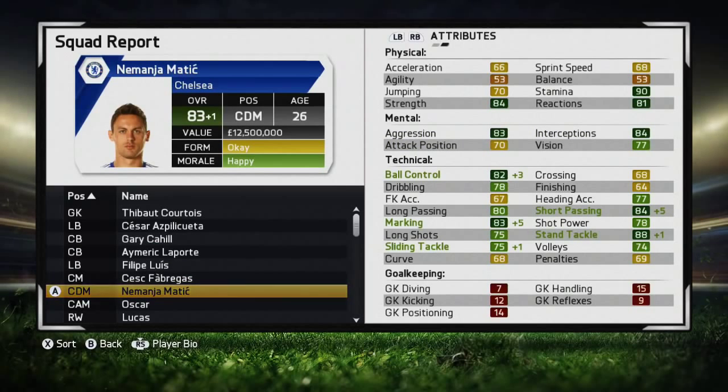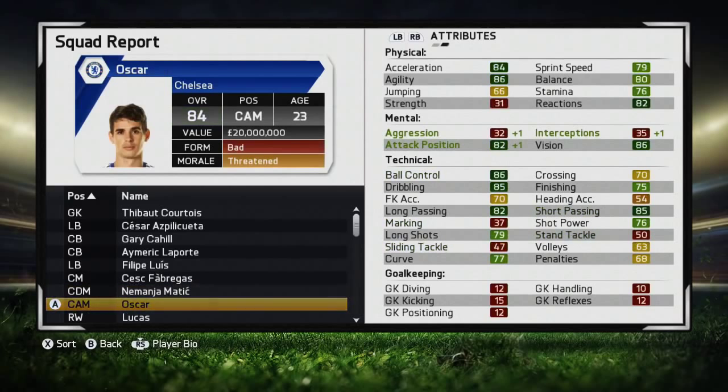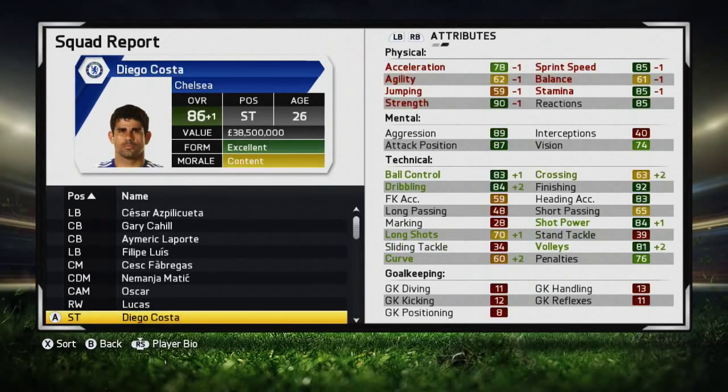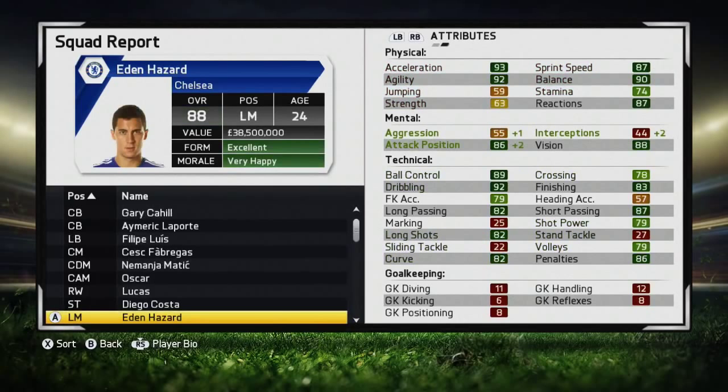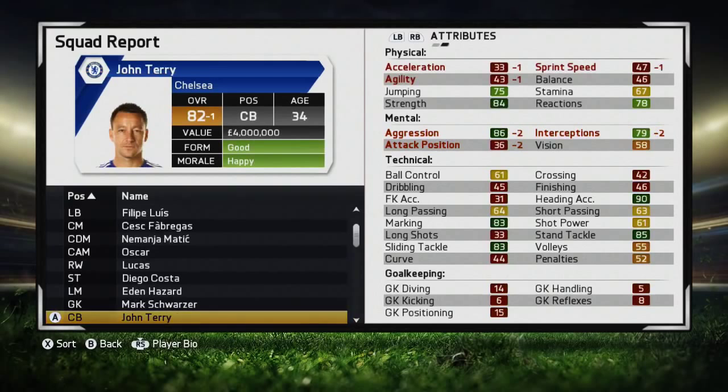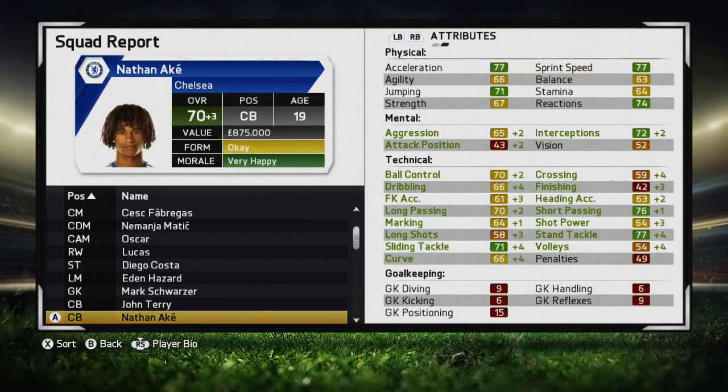Here's a squad report - as always, if you want to pause at any point to have a closer look at any player's individual stats, feel free to do so. Lucas is into the club and already making progress. I'm quite weirded out by the fact that Diego Costa's physical stats are starting to drop - that's rather unrealistic and may have something to do with the injury that kept him out for three months with a broken ankle. Maybe they'll start to go back up now that he's back in the first team and scoring goals.